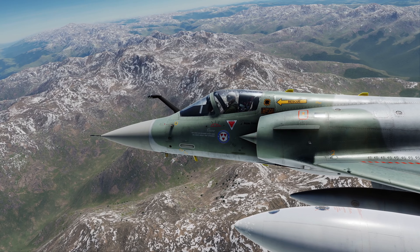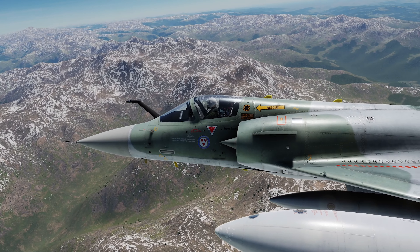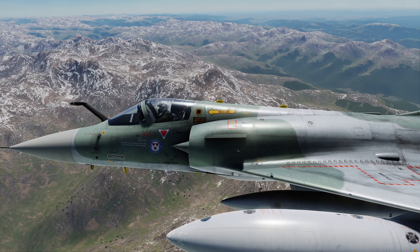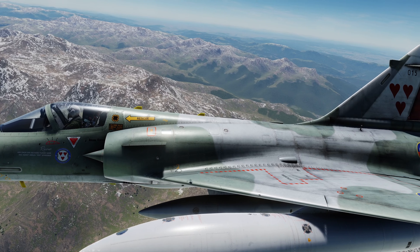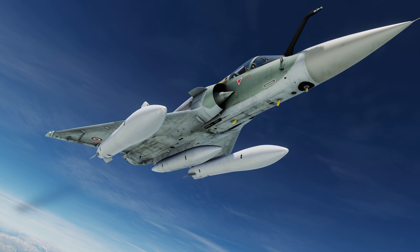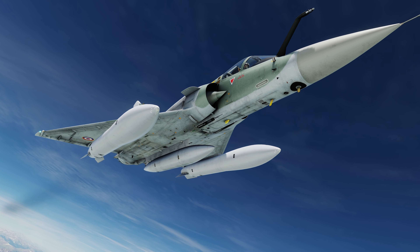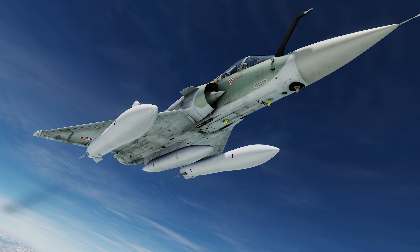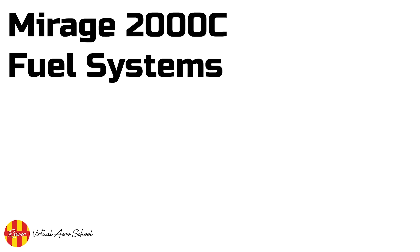With the right management, the Mirage 2000C can just about handle any sortie you may encounter in DCS World, in terms of having sufficient fuel to get you there and get you back alive. For its size and intended role, the aircraft has a decent fuel quantity and expansion options, the in-cockpit controlling and monitoring of which are generally easy to understand. In this briefing, we will quickly go over the principles of the Mirage 2000C's fuel system.